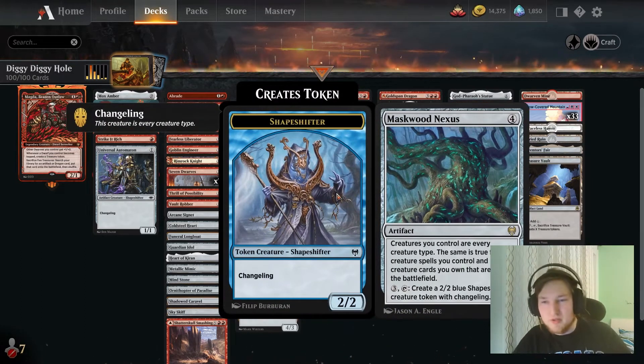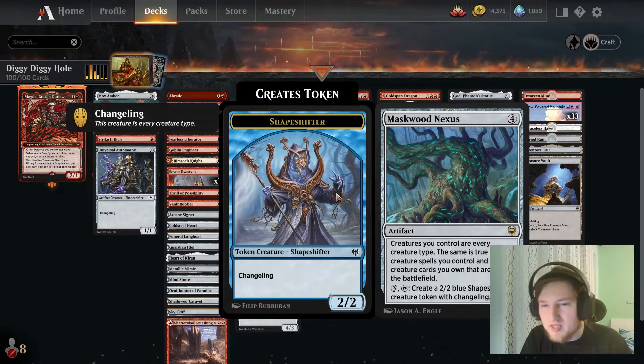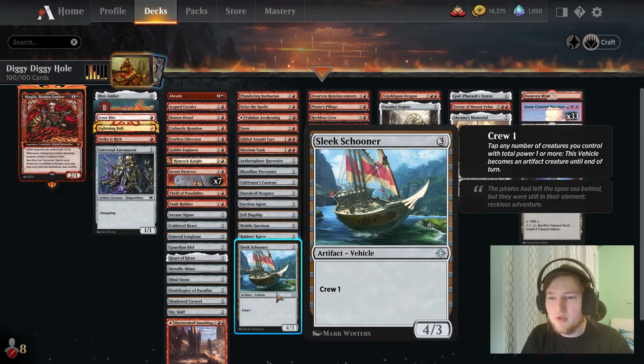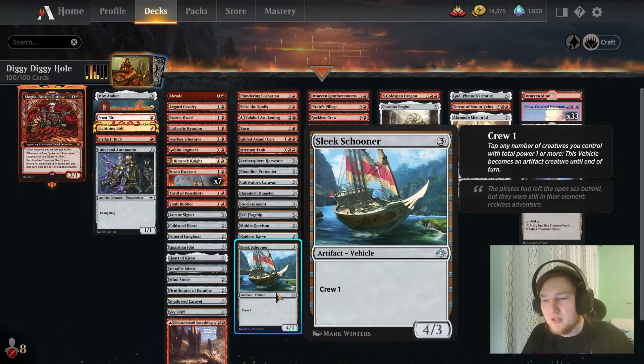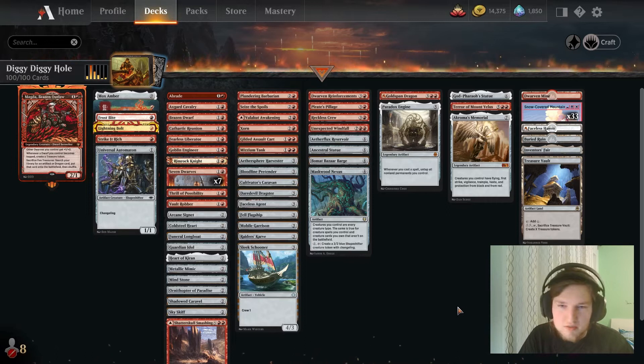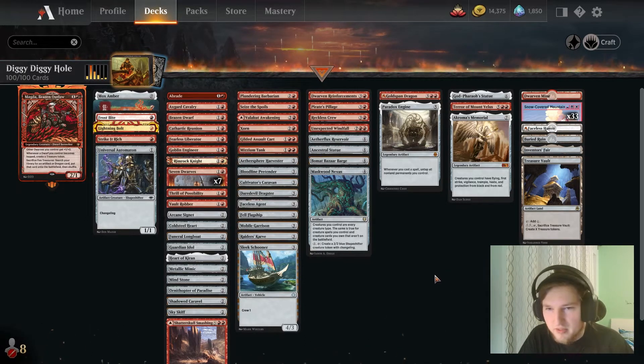Or just haste in Akromos Memorial and make infinite 2/2s. We have a bunch of ways to kill the opponent. Also, Maskwood Nexus is a pretty cool card, because it allows our vehicles to also be Dwarves — then they can crew themselves after they crewed for the first time. We just need a high amount of vehicles and a high amount of Dwarves, so we don't have too many slots available in the deck.